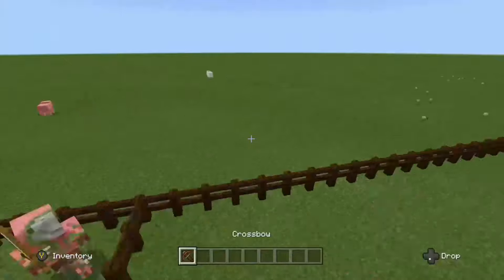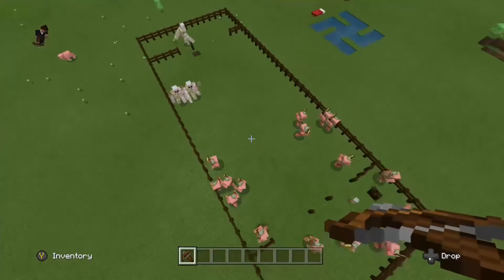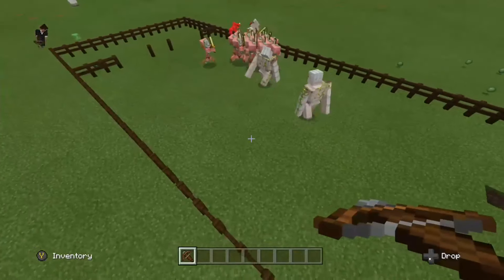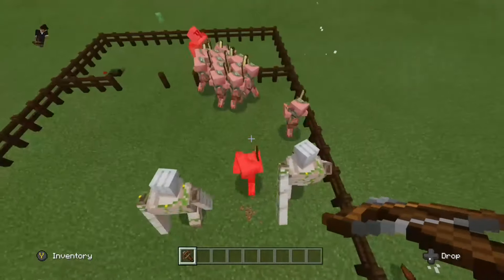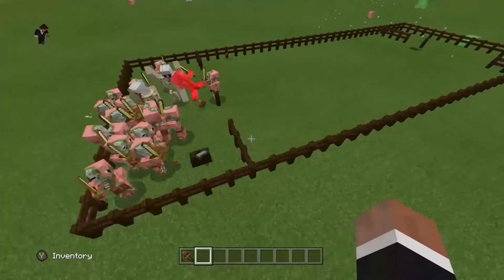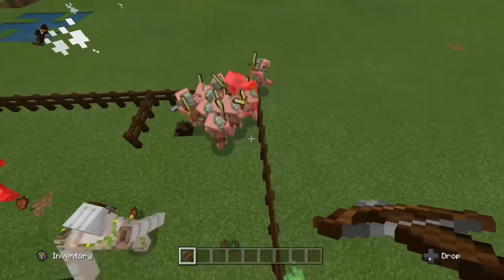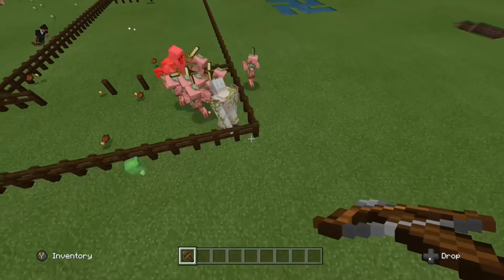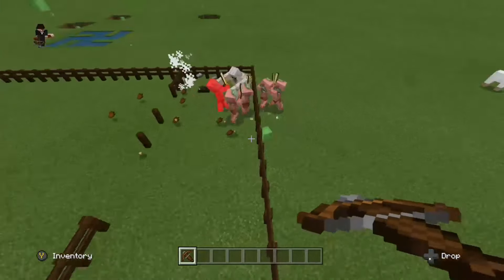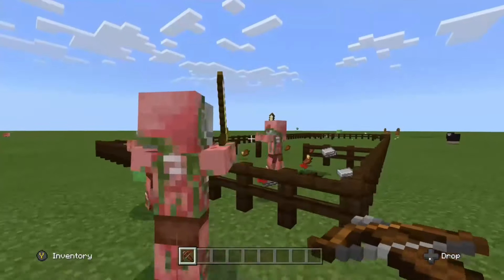Let the battle commence. The zombie pigmen are advancing quickly. Now the iron golems are advancing — one is slowly advancing, it seems he's going to go for the rear flank. The zombie pigmen have butchered one of the iron golems. They're now focusing on that one — he's having quite a hard time. There is only one iron golem left. Can he finish off the remaining? The zombie pigmen have won with three survivors.